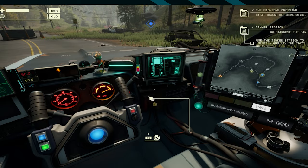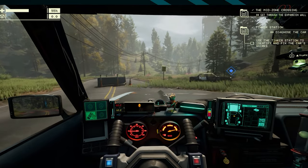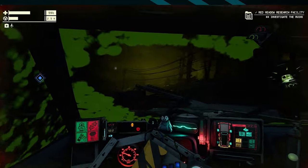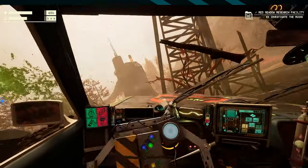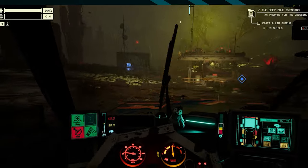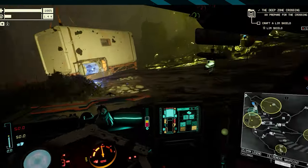The zone isn't an open world — it's broken up into maps called junctions, with crumbling roads that wind through environments like foggy pine forests and misty marshes. The zone, meanwhile, is furious that you're there and will do whatever it can to stop you from leaving alive. Bizarre and deadly anomalies populate these junctions and can put a real damper on your cycle of collecting trash along the road.